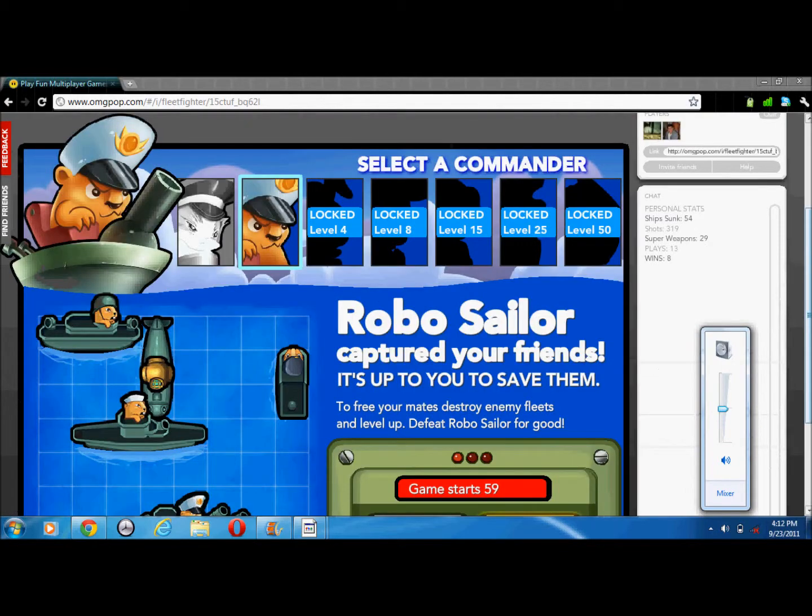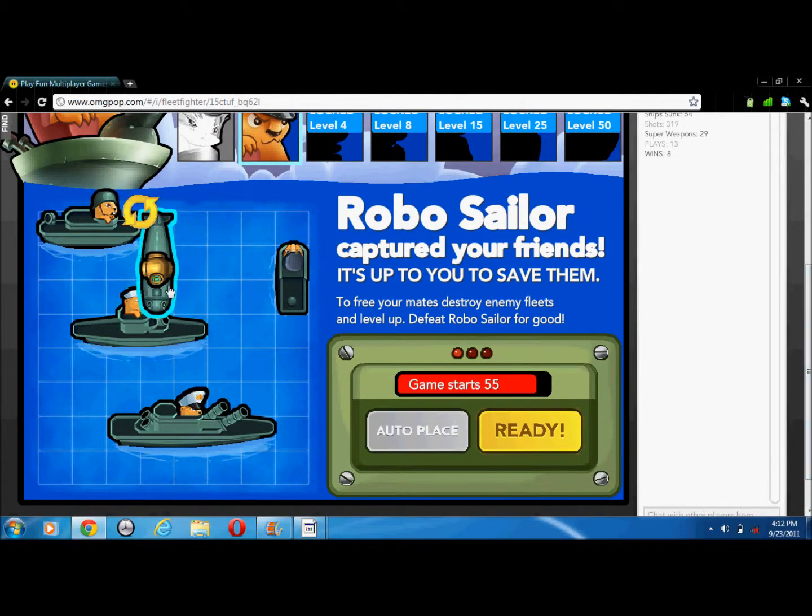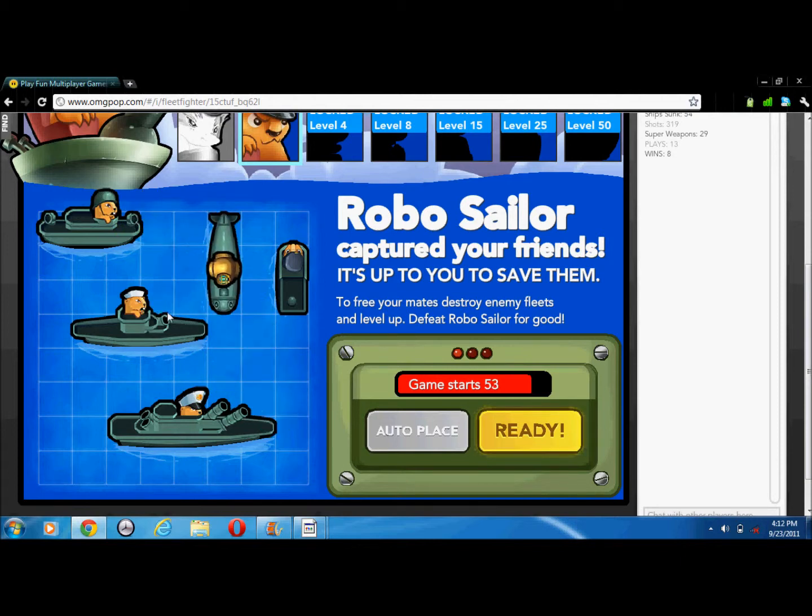I found somebody, as you can see. Now you can pick where you want your ships. I'm just gonna put them in random places. Click ready when you're done.